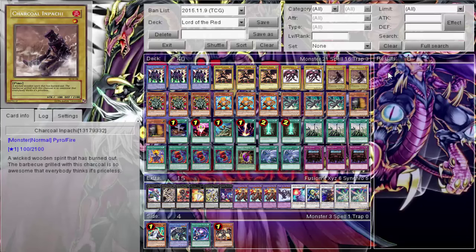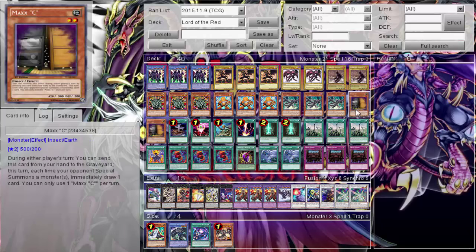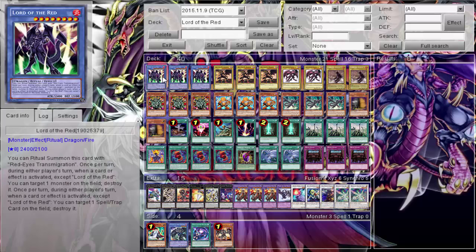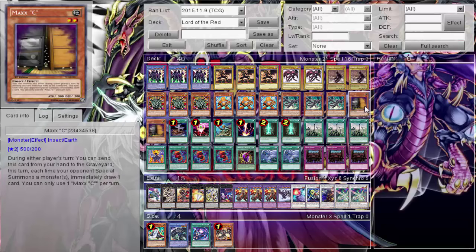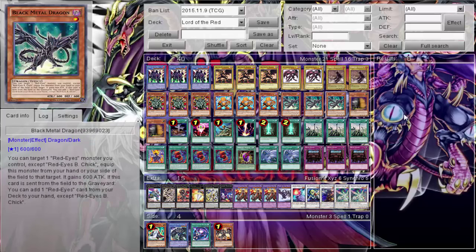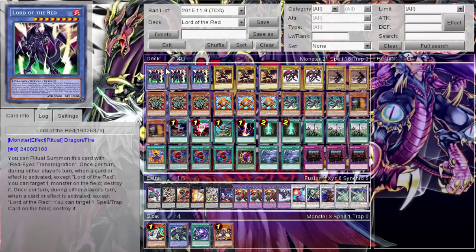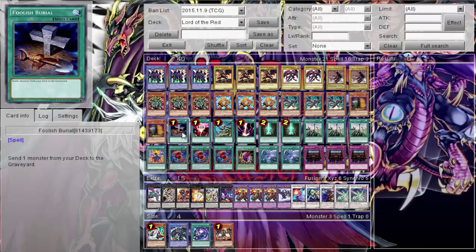Since it's a Lord of Red deck, Maxx C is pretty good as a standalone card and has great synergy here. I don't like three - three is cloggy - so two Maxx C is fun. During my opponent's turn, Lord of Red's effects go off during either player's turn, so I can use Maxx C and when Lord of Red pops a monster, it'll pop their backrow too. Maxx C is a pretty good card just for that synergy with Lord of Red.